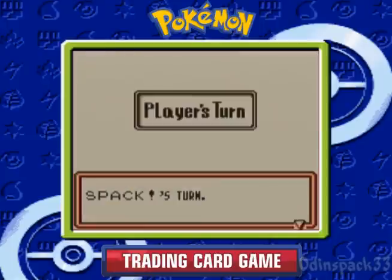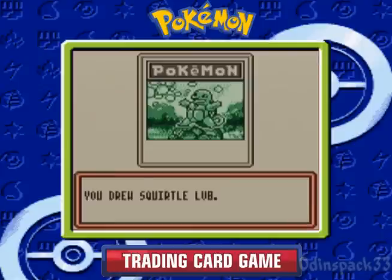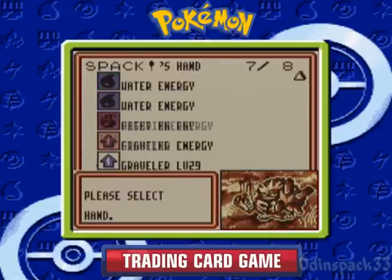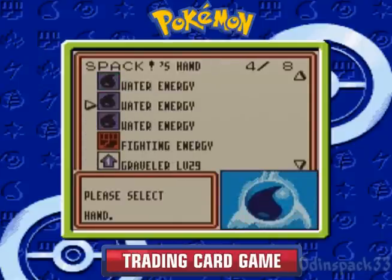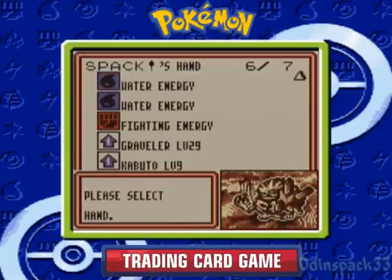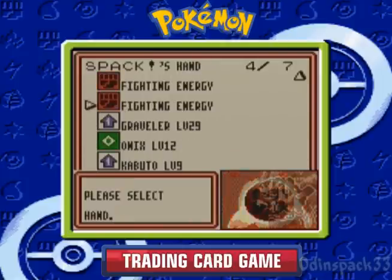There's an Onix — a good staller since it's a basic Pokemon with 90 hit points and has an ability to reduce damage done to it. We got Bill again. Fighting energy and another Squirtle — we'll get that on our bench and build him up. I like building up fresh Pokemon so that when they come into play, they'll have full hit points.